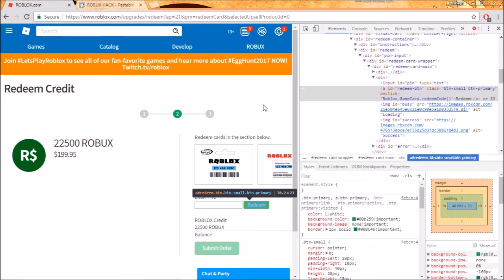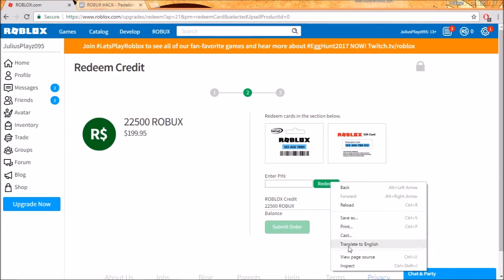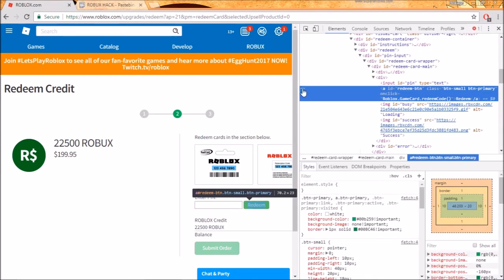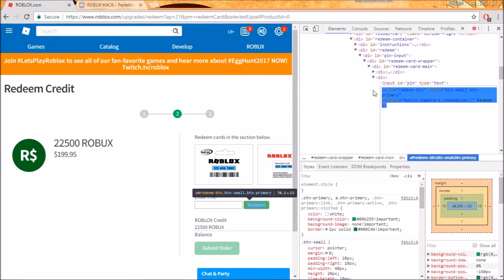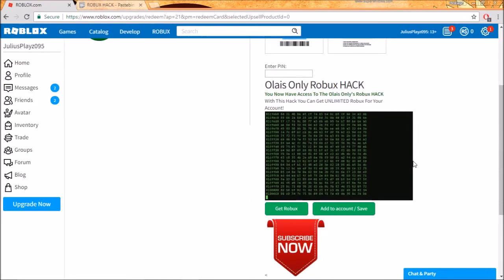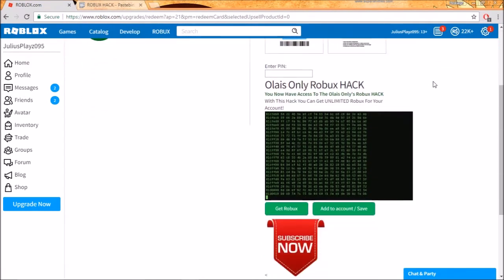Click the little arrow, then right-click and select 'Redeem,' then go to the bottom option — Inspect. Click the little element icon, then choose 'Edit as HTML.' Now erase the existing value and put in the new one, then click X. Now here's the hacking part — click 'Get,' then 'Get Robux.' Now we have 22K.